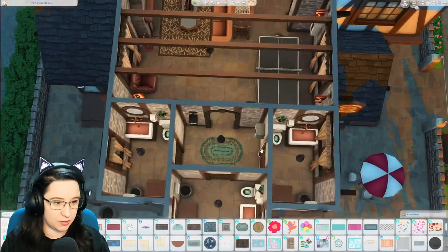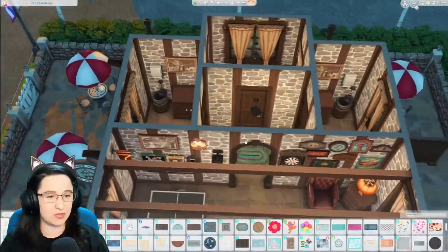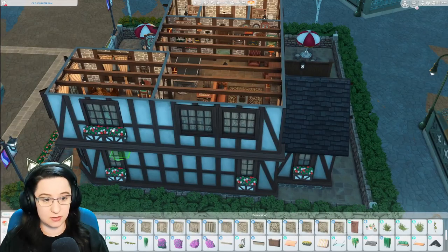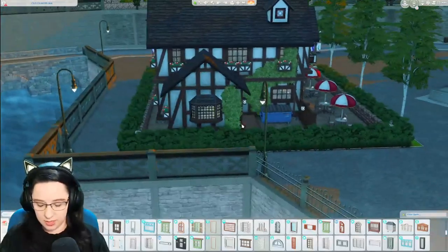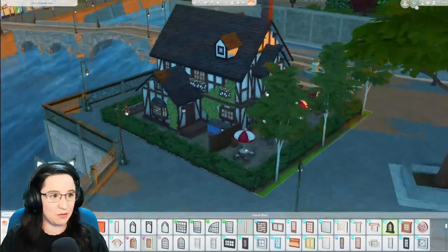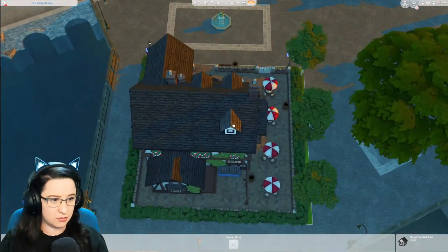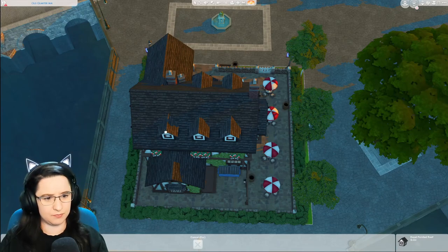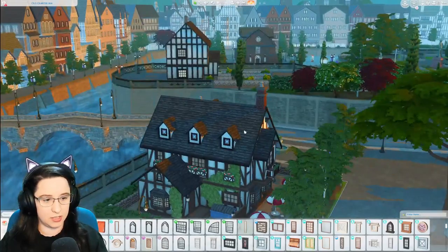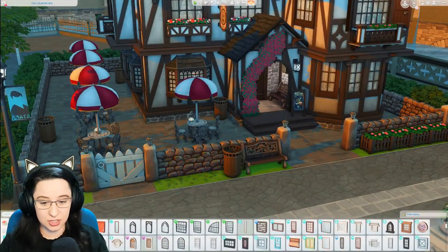I'll add a little teeny tiny rug and the little flower boxes from Cottage Living. Let me replace that door with an archway — a little one like this — because it's not an enclosed bathroom space. That's how you get to the bathroom. I'll also add a little detail on those countertops — it could just be a place for someone to put down their purse. I think that is actually pretty much it for the upstairs.